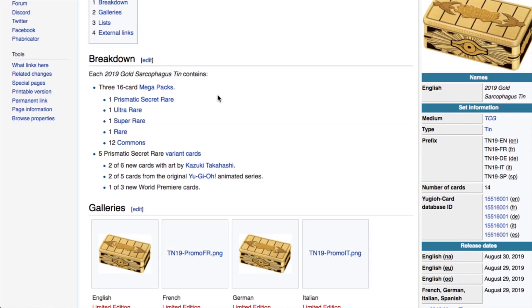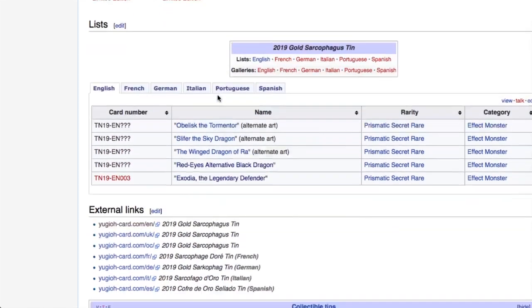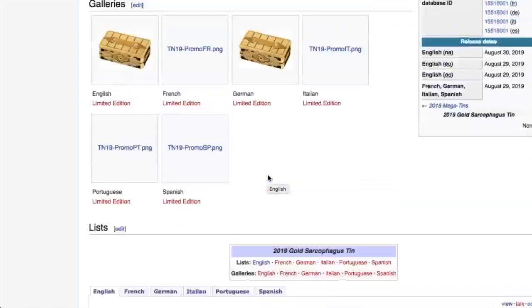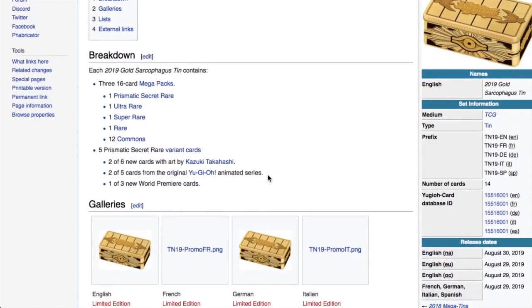At least they've confirmed you get a prismatic secret rare in every tin. I personally like the ones where just the monster area is in prismatic rare — I don't like the platinum edition around it. We get alternate arts for Obelisk, Slifer, and Ra, which is really cool. There's also Red-Eyes, Exodia, Magician of Black Chaos, Blue-Eyes Alternative Dragon, Palladium Oracle Mana, and Kaiser Glider. This comes out on the 29th of August.